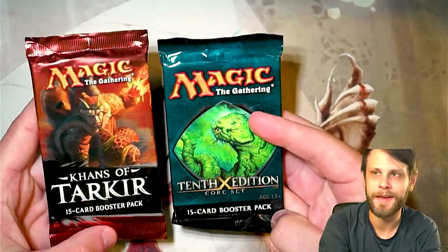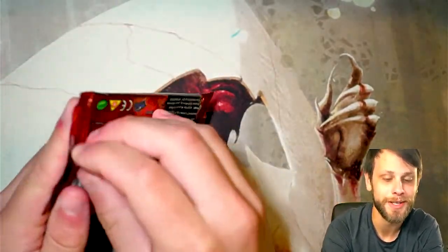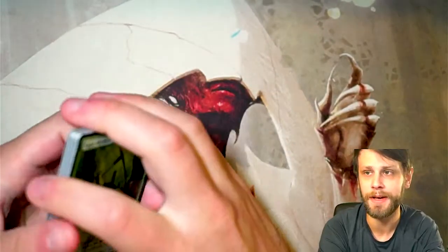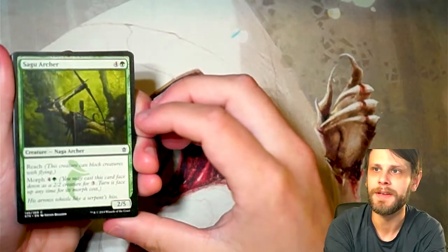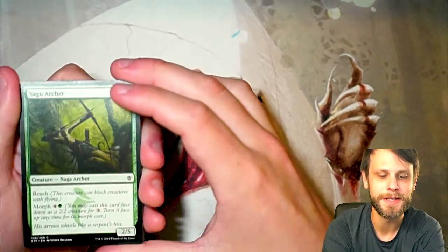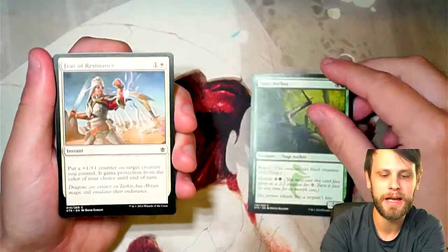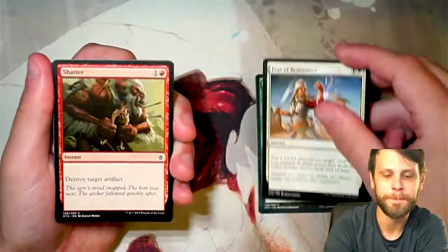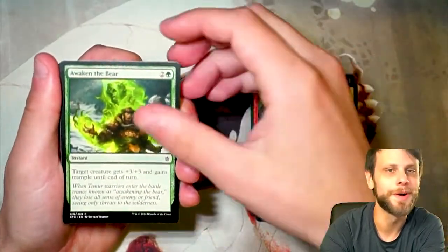Khans of Tarkir — a big, big three-color set, obviously focused heavily on dragons with really nice tribal features. There's a crease line down the middle of the pack I don't like very much, hopefully that doesn't affect the cards. A lot of really awesome engine cards in this set, and of course those Fetchlands — which is really what we're on the hunt for.